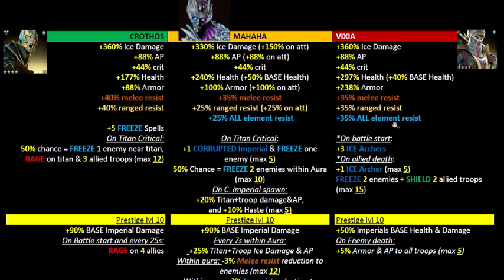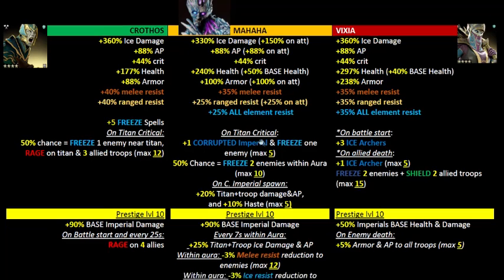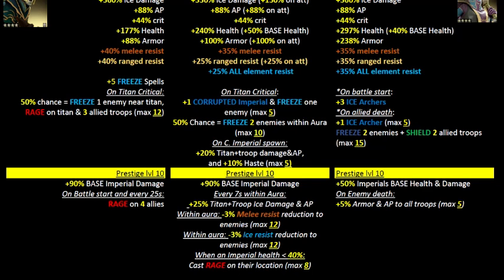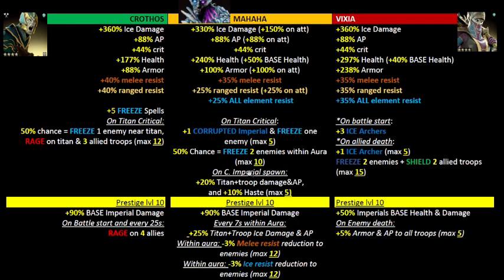Vixia does something special: her ice archers and freezing can be particularly annoying when you come across her on defense. But when it comes to attack, the fact that Mahaha can further stack armor piercing with his imperial spawn effect puts him at a high pedestal. The armor difference is only 38%, the health is not too far off though Wixia still has more, but that extra 88% armor piercing really sets Mahaha apart and makes him a better attacker than Wixia.